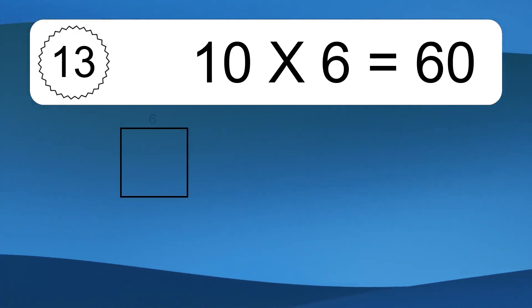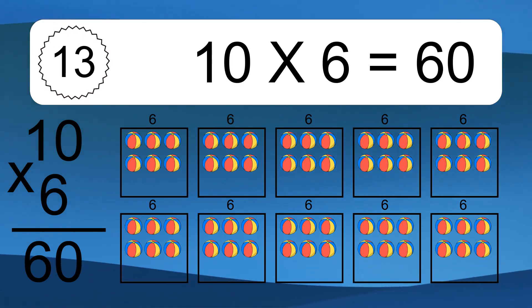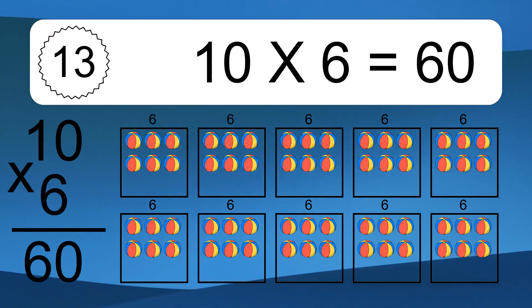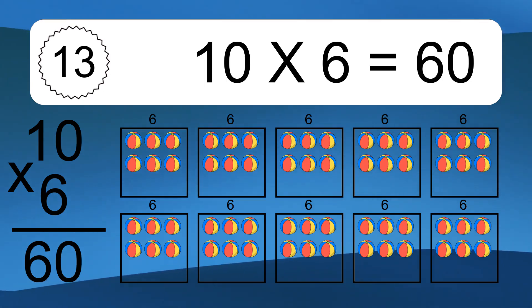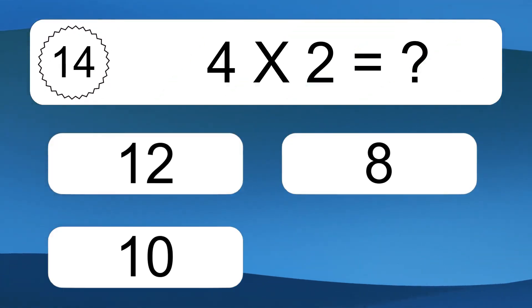10 times 6 equals what? 10 times 6 equals 60. We have 10 boxes, and each box has 6 colorful balls inside. If you count all the balls in all the boxes together, you will have 10 times 6 balls. This equals 60 balls.